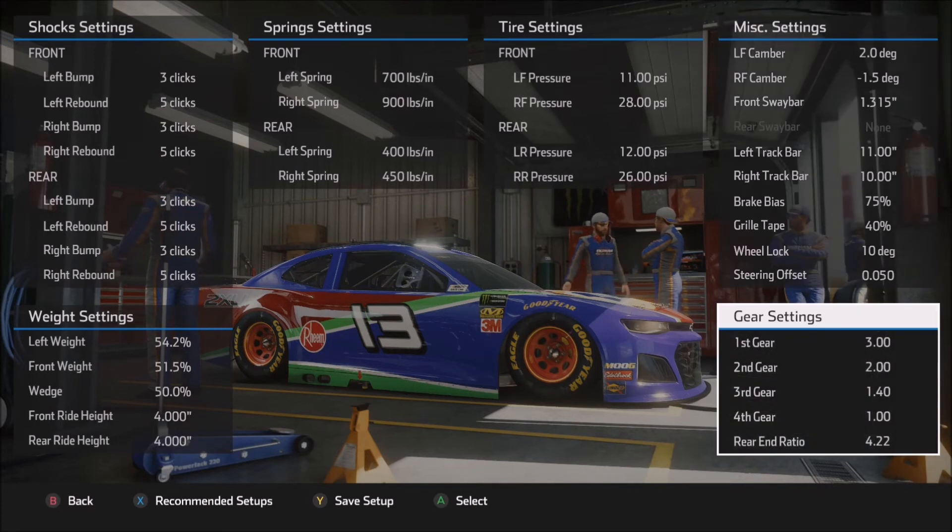Finally, moving down to the gear settings: I did make some adjustments in first, second, and third gears here, adjusting those numbers to 3, 2, and 1.4. Those work really well for me, but by default those numbers had you turning more RPMs in those gears. For the rear-end ratio, I went with the absolute highest number that could possibly work here and could translate nicely over a longer run. A 4.22 gear has me hitting the rev limiter by the end of the straightaway, if not a little bit before that, and I use that as a tool for when to start to apply the brakes and back out of the throttle. You can certainly lower this number to something like a 4.11 or whatever, and that will lower the RPMs and can give you more speed at the end of the straightaway, particularly if you're looking for max speed.